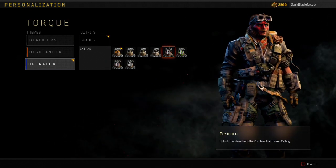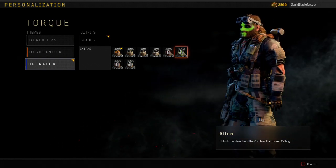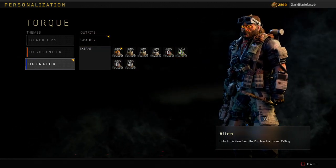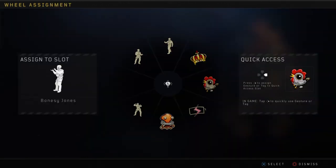Now if you guys are wondering, in the reserves, these ones that have the locks — you can barely see the locks — but with these here, you can earn these from the reserves. They are in different reserves, but you're going to earn them either way. It doesn't matter, you're going to earn them anyhow.